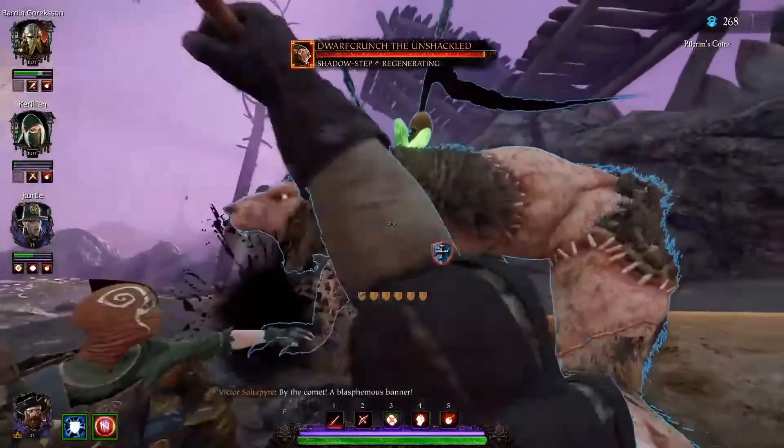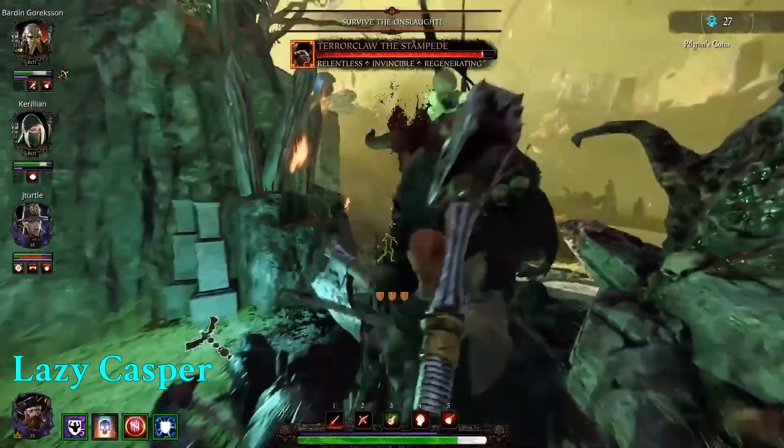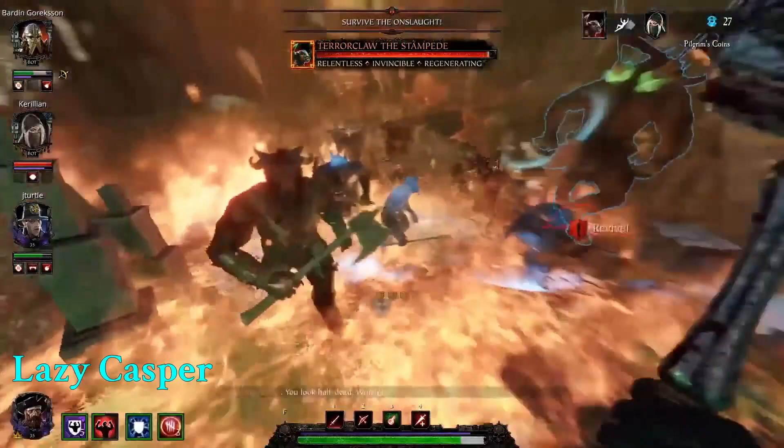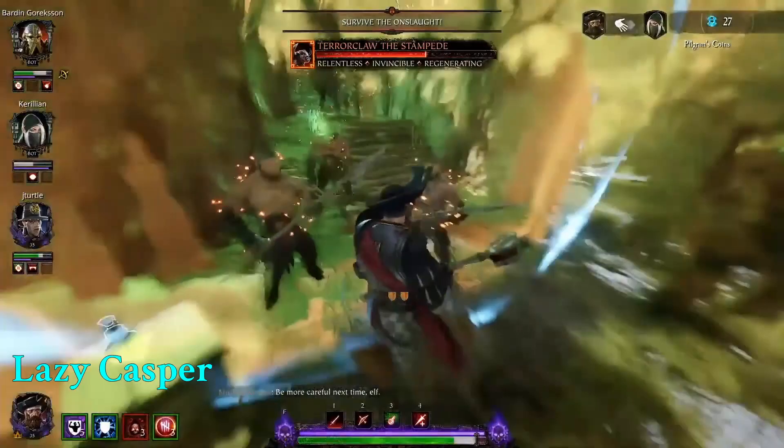The crazy part is when these attributes start working in harmony with each other — the monsters can get downright terrifying. It can get overwhelming if you end up with a bad combination, like I did with Terrorclaw the Stampede. This Minotaur, which is one of the toughest monsters already, had Relentless, Invincible, and Regenerating. What this meant was that every now and then we just couldn't hurt it, it would heal itself back up during that time, and we couldn't even knock it back to get a breather from its relentless attacks. Not to mention the mission was also cursed by Nurgle, so we couldn't leave the vicinity of the Purifying Torch or we would take damage over time.